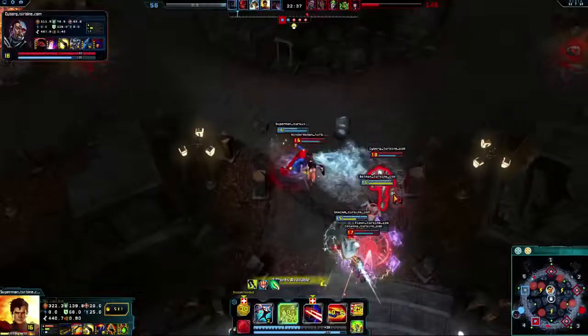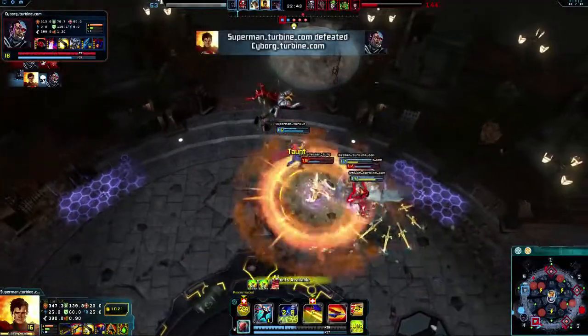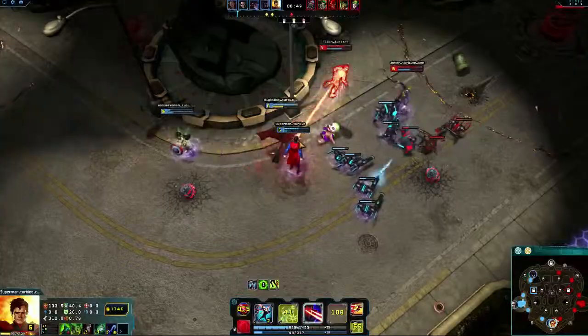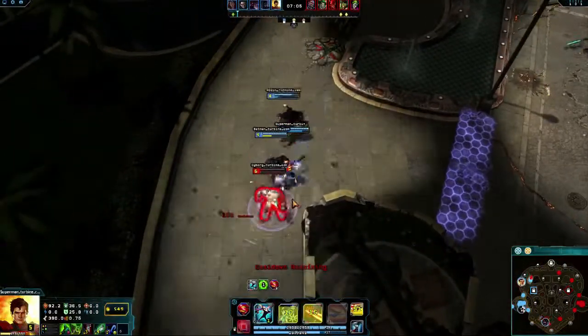Superman's Heat Vision and Frost Breath give a good amount of crowd control, allowing you to lock down enemy champions. Remember that Man of Steel only lasts for a short time after dealing skill-based damage. To maximize its benefit, get into fights quickly and deal damage while all your skills are up.